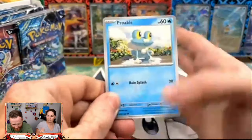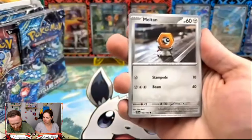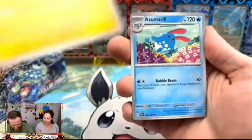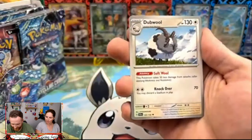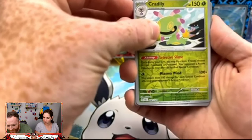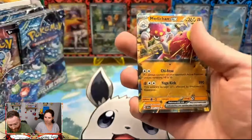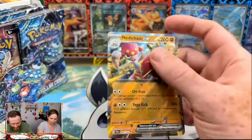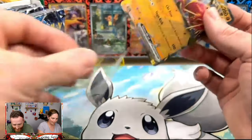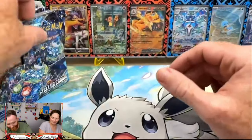Anything and everything is great for us right now. The Scorbunny — oh, the Milcery! We got a reverse Cradily, which is a rare. Our first hit of the box is a Medicham EX — it is a regular EX. Wait, there were two of them and I didn't realize it!